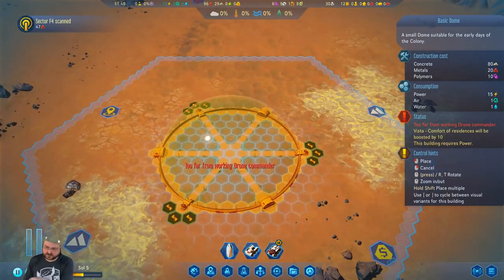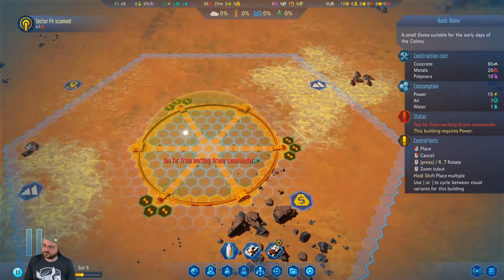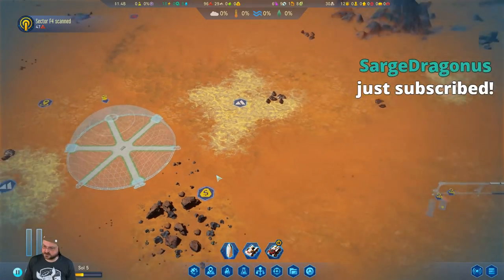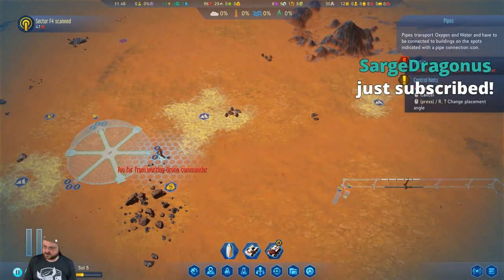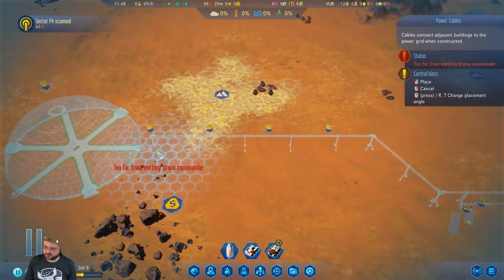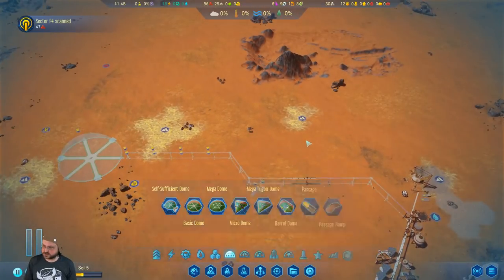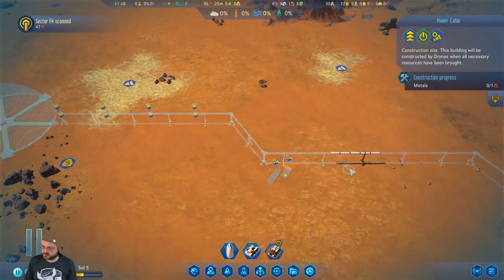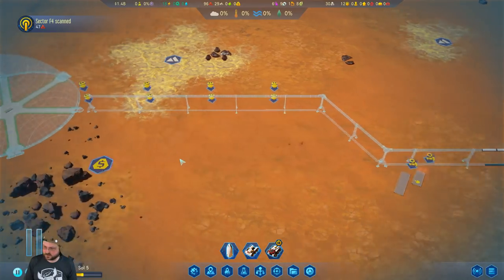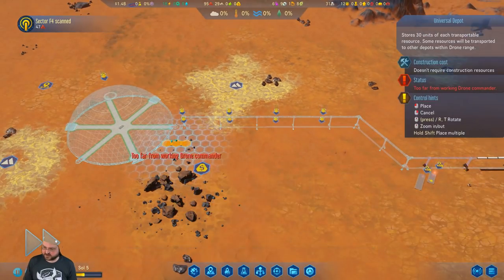If you look in the status bar, it says Vista, so we want to make sure — something like that, as much as possible. We'll have you come out this way and connect to that. We'll line it out since we don't have drone access over here. It's not going to get built, but we'll plan for things anyway.